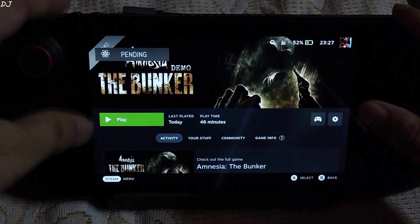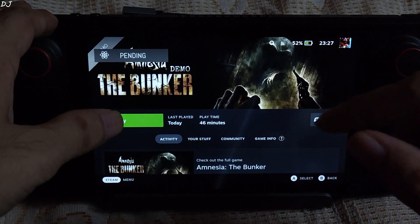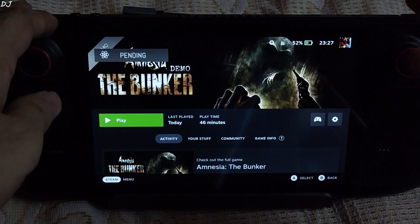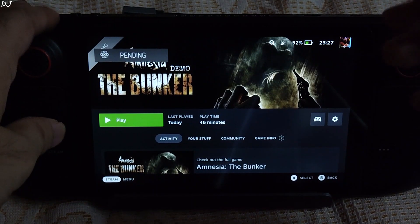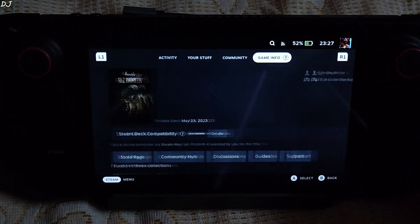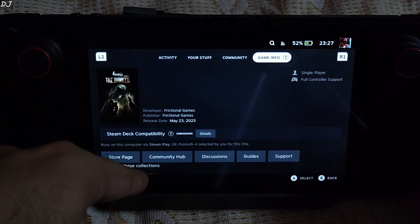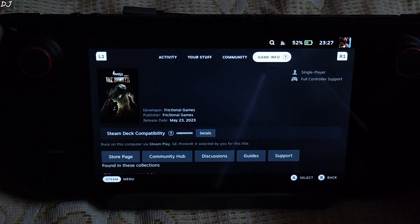Back to Amnesia the Bunker. As of now there is a graphical bug on Steam Deck — the left hand of our character is not rendered properly. I tried using the latest version of Proton Experimental and GE-Proton but the issue still existed. The Steam Deck compatibility is marked as Unknown. I'm using GE-Proton compatibility layer version 8-4.